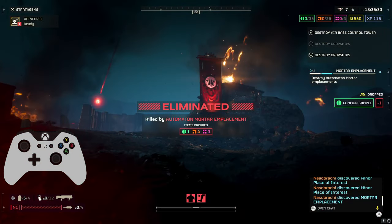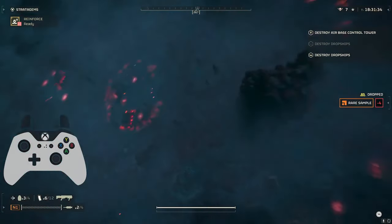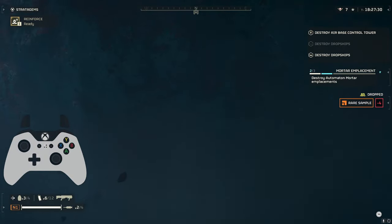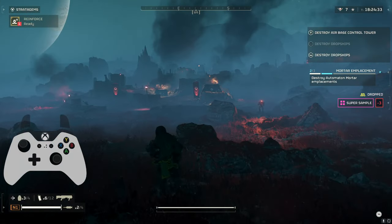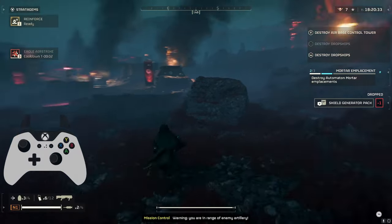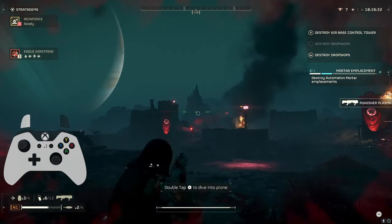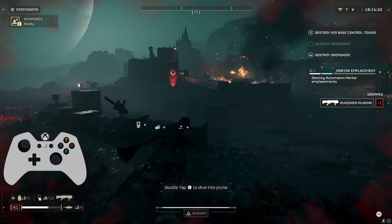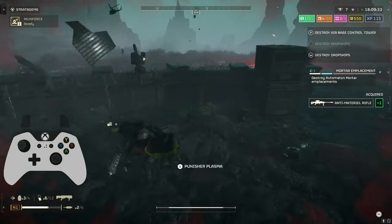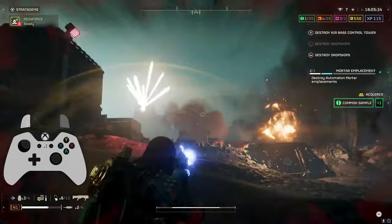Still got got. I don't know if any of you guys have been experiencing this, but I've been having a lot of issues with bugs — with not being able to control my hell pod when dropping in. Not only when you respawn, but sometimes even at like the beginning of the mission. So I don't know if that's in their known bugs list — it probably is. Shout out to anyone else that gets a hell pod drop that they just have no control over, and it really makes your life harder.